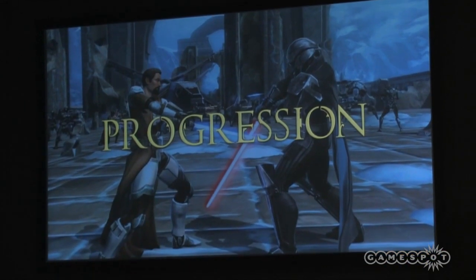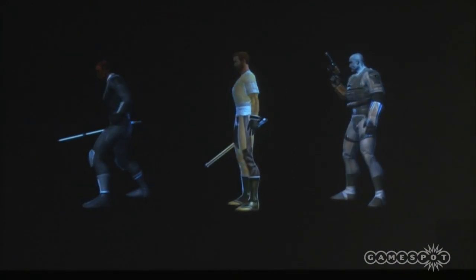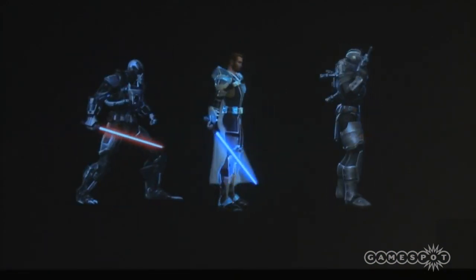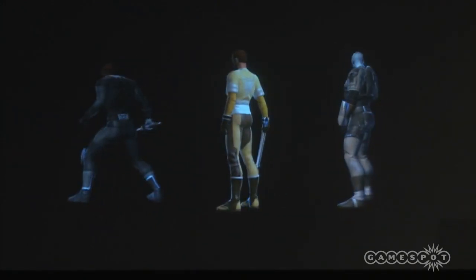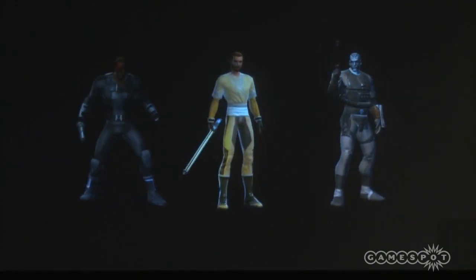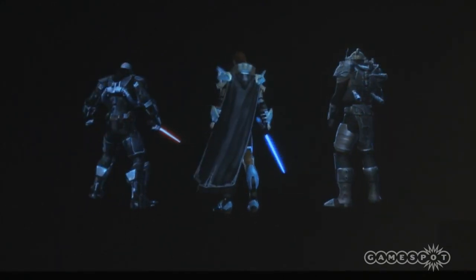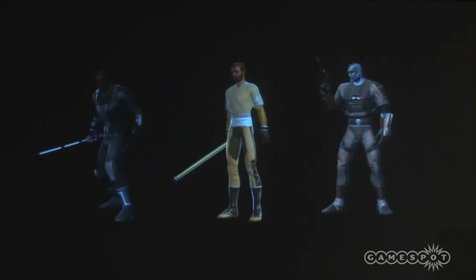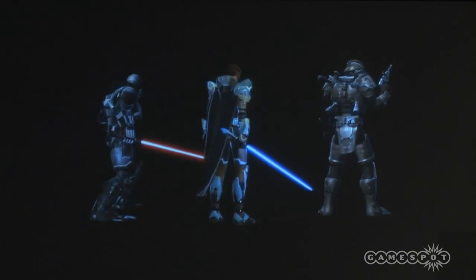On top of that, we also have hundreds of really amazing powers and abilities that you get, plus tremendous armor and weaponry upgrades — some ridiculously cool-looking stuff. If you want to see some visuals of what you might look like in the game as you progress, we're showing a few of them here. But if you want to really see the full depth of it, make sure you go to StarWarsTheOldRepublic.com. We've been releasing progression videos every few weeks, showing many of the classes and what they look like at lower levels and at the highest levels. If you really want to know how to look awesome and impress your friends, check it out on the website.